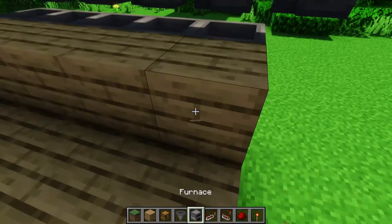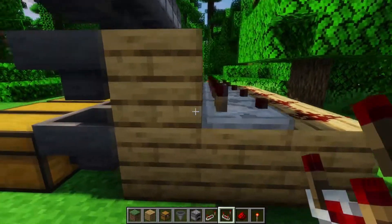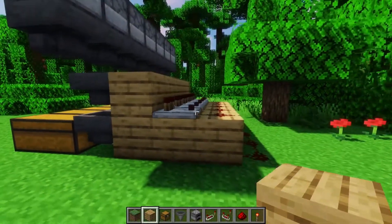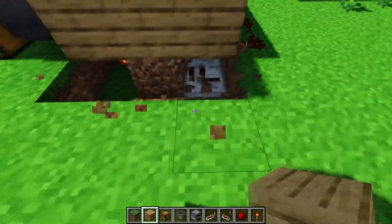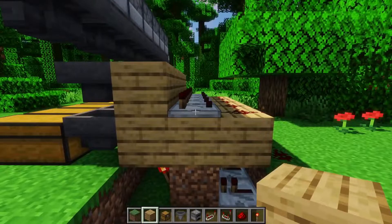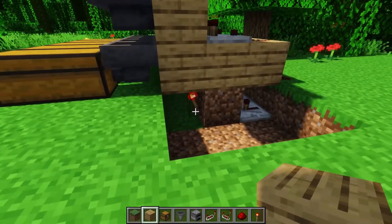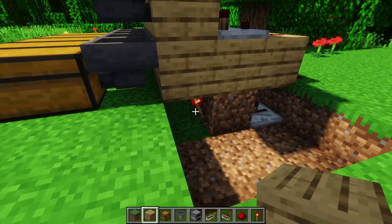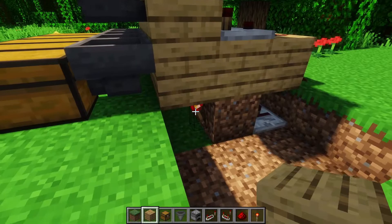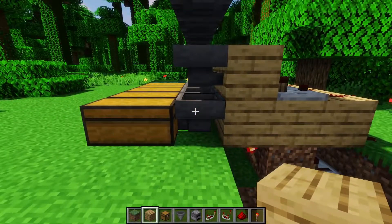This block specifically has to be here because you place comparators right here, and the comparators won't read from the hoppers if there's no block present. So make sure there's a block here. What you should have when you look at it all is: the hopper, the block, the comparator, two redstone, a repeater, and then a torch. This torch needs to be powered on or off based on the repeater, and it also needs to power this hopper.